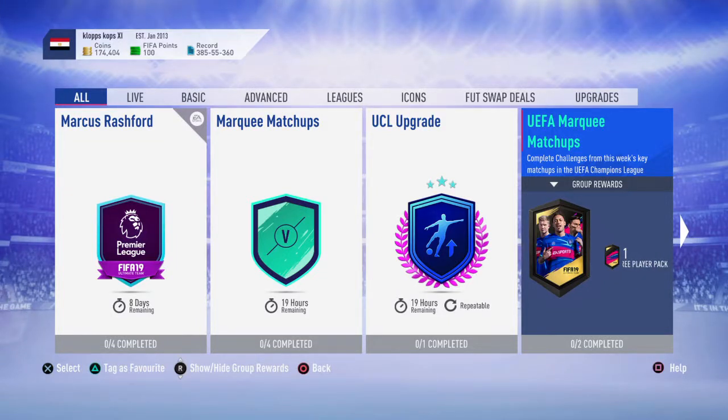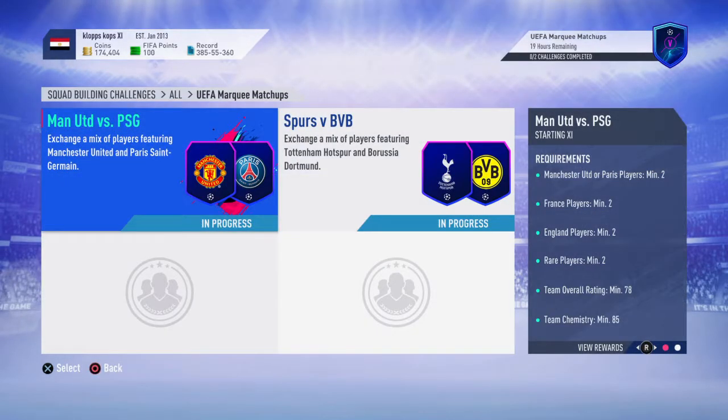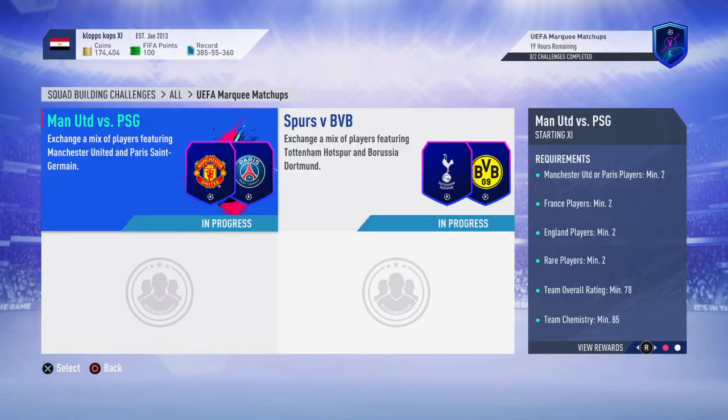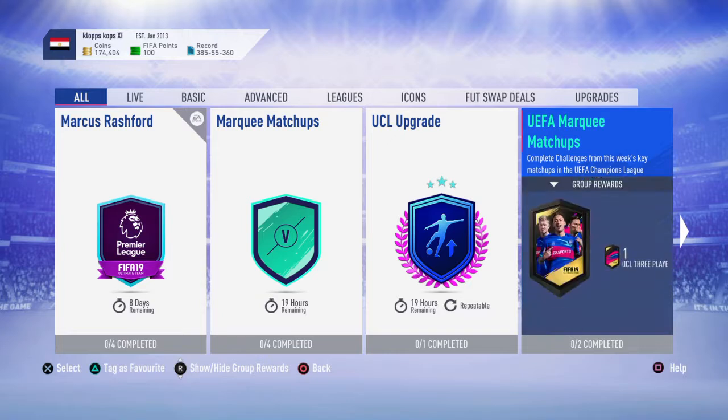Welcome back to another FIFA 19 SBC video. Today I have the UEFA Marquee Matchups SBC — you guys have 19 hours left, which is Thursday 6 o'clock. For this SBC we've got two blocks: one Man United vs PSG, and one Spurs vs Borussia Dortmund. The first gives a premium gold players pack, the second a prime gold players pack, and completing both gives a three UCL players pack which are tradable.